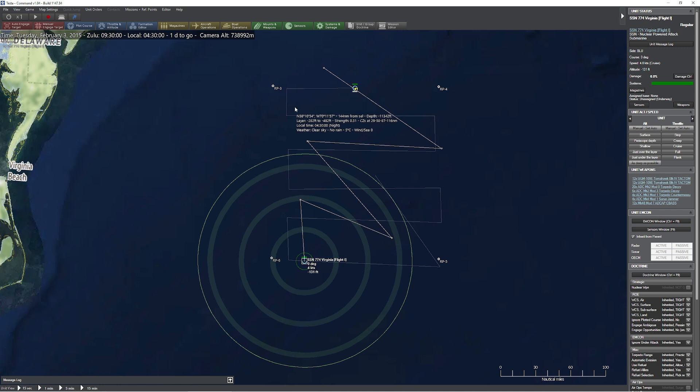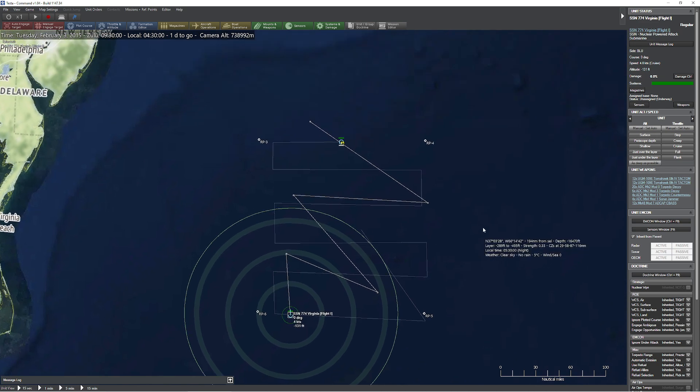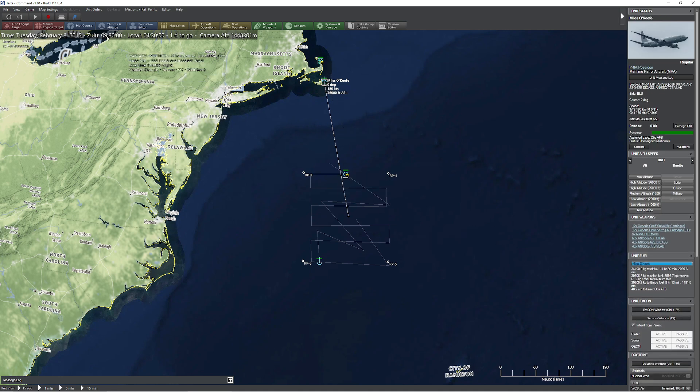These two patterns are very, very similar, but the sawtooth has the added benefit that when you switch direction and you're doing TMA analysis, it makes it easier to pinpoint a passive target. So now that that's set, let's put this guy to work for our last pattern.